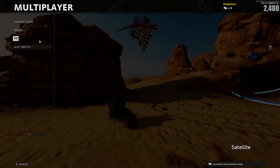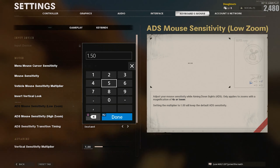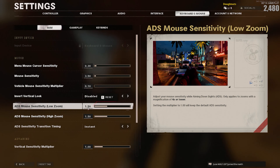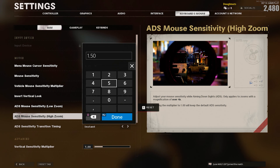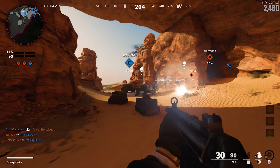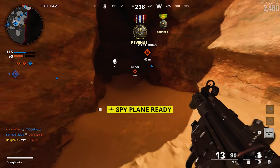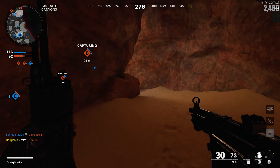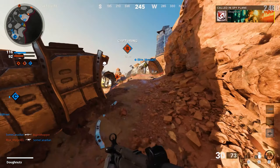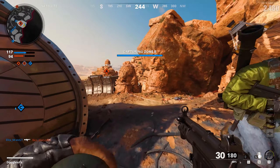I didn't pre-order Cold War for my PlayStation 4, so I had to wait for the open beta weekend to get to experience it. The weekend came, I plugged my keyboard, mouse, and monitor to the PlayStation 4, and I am very disappointed. I want you guys to understand, I am used to 1080p, 100-plus FPS, with zero mouse input delay, and just the best gaming experience that a PC can offer.